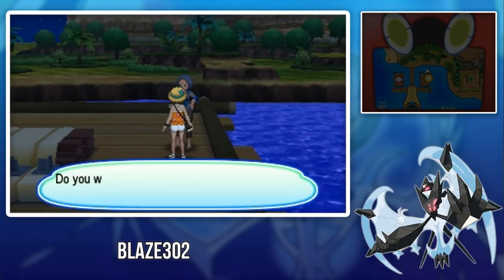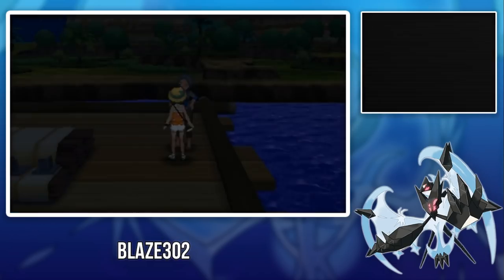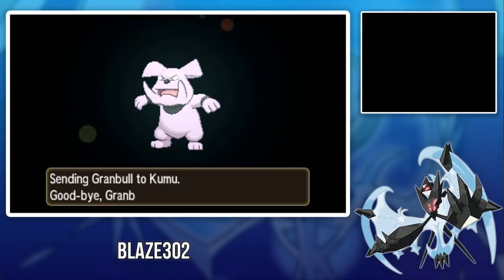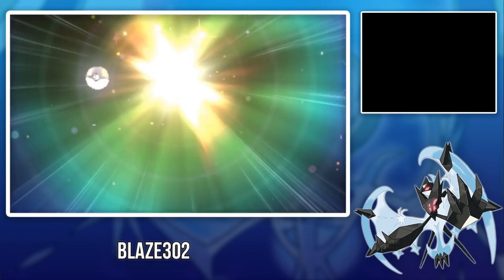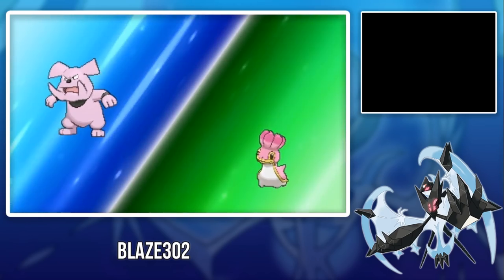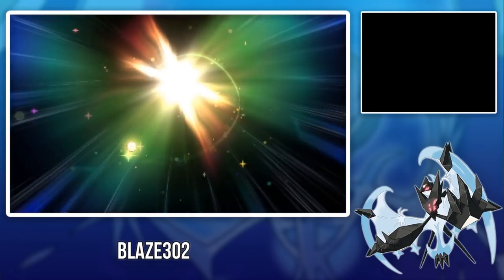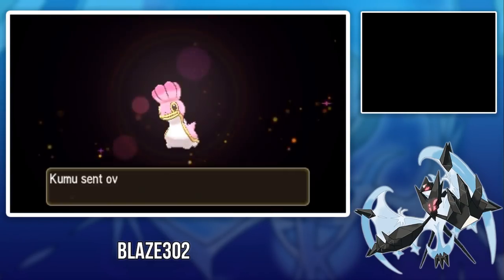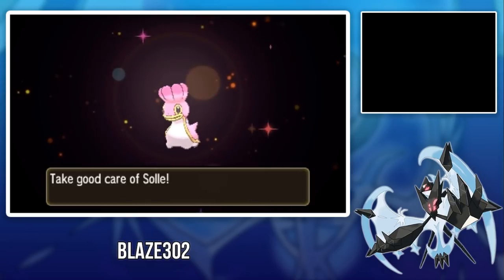The next location is Seafolk Village Pokémon Center, where you can find West Sea Shellos. This is the only way you can get West Sea Shellos, which is the pink one. You have to trade a Granbull, which you can find at Poni Meadow or Poni Gauntlet. This Shellos is named Soul, level 44, holding the Waterium Z, has the Storm Drain ability, Quiet nature, and the four moves Hidden Power, Rain Dance, Body Slam, and Muddy Water. It has max IVs in Defense, meaning 31 Defense IVs.